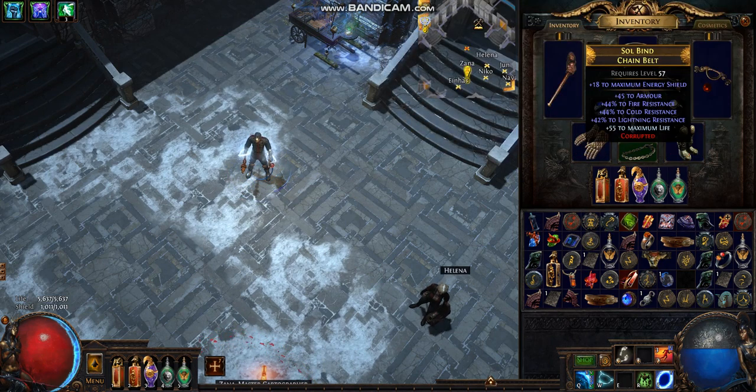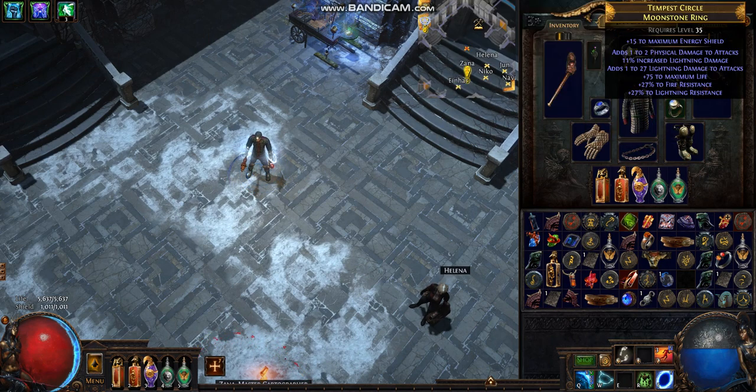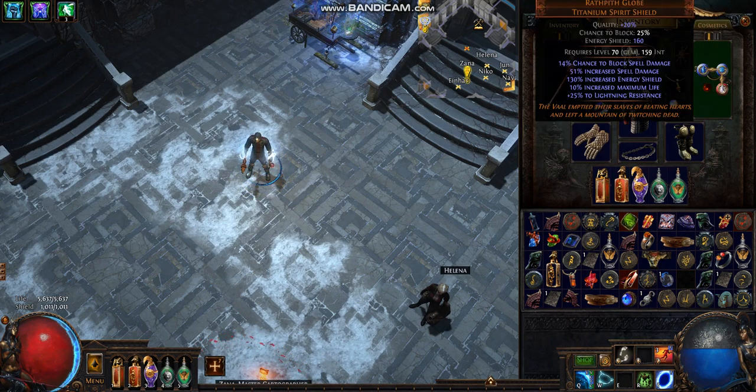And also the belt too. For the rings, if you don't mind losing a bit of life and your resistances are already capped, you can actually just use a Dream Fragment instead — up to you. And normally you would go with a rare shield, but a Rathpith Globe is also not bad if you have already capped resistances and you're okay with how much life you have.